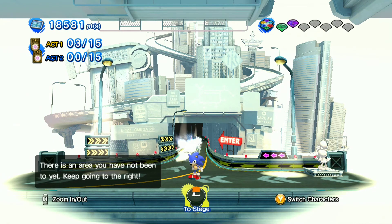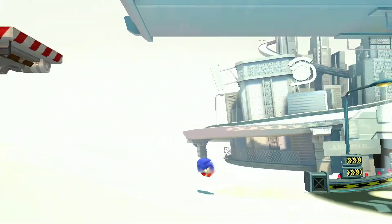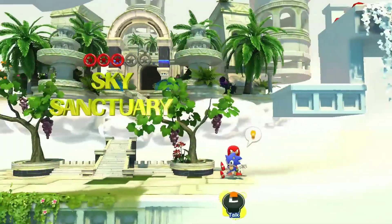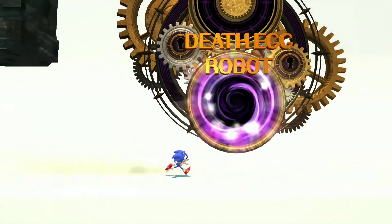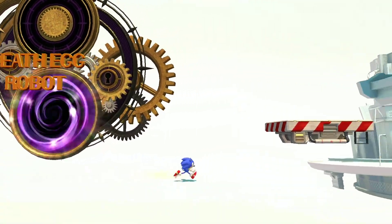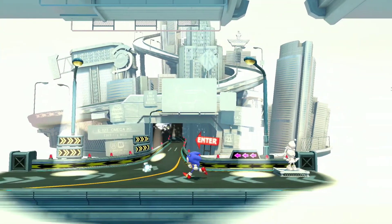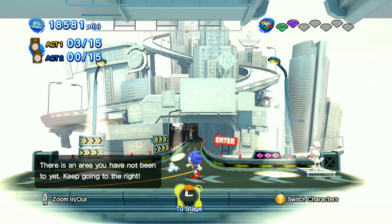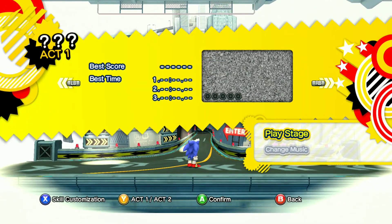What's up gamers? EvanNinjGamer here and welcome back to Sonic Generations. The last time we played Sky Sanctuary and also did the gate key stuff to unlock the boss, the Death Egg Robot. Now we've unlocked a new area and I'm excited because it's the adventure area — Speed Highway from Sonic Adventure. We're going to play as Classic Sonic first and then Modern Sonic. Let's begin.